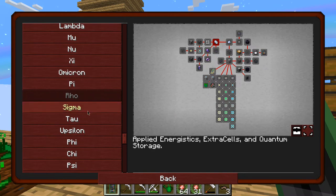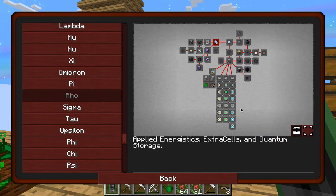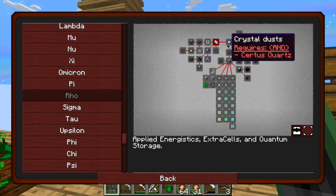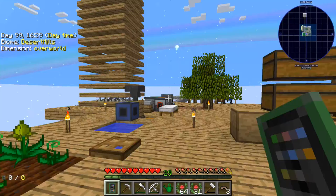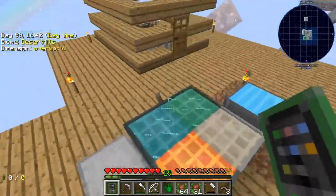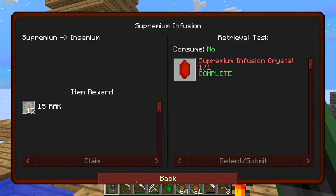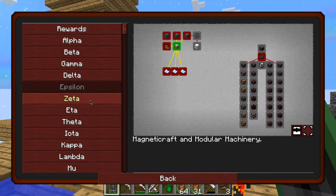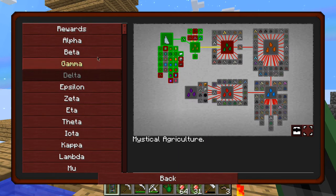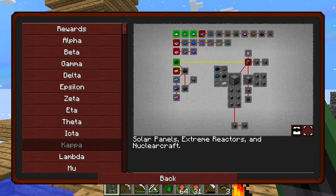I'm thinking we need storage set up pretty quick. We do have some decent solar panels so I think we would potentially have enough power to run an ME system already — we got those in a loot chest. But if not, a good backup plan would be to do some more of these power quests first.